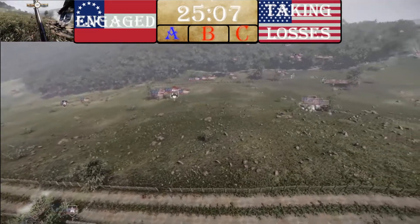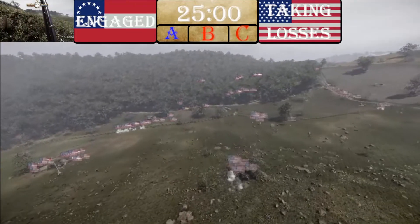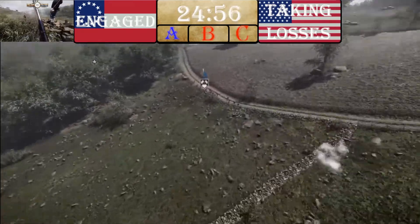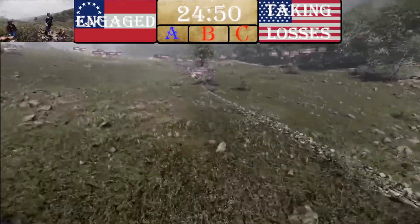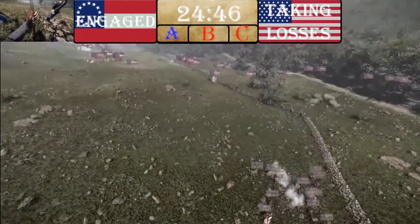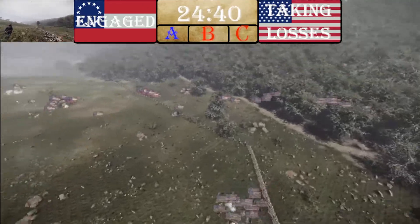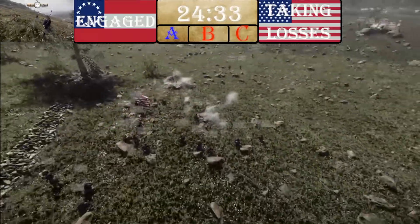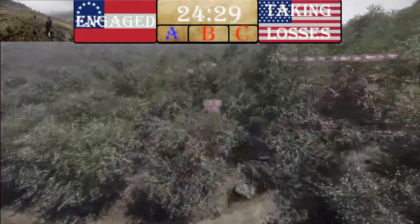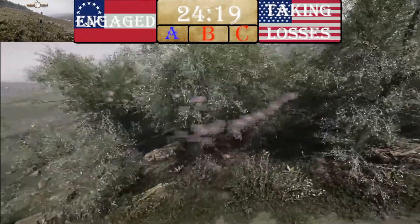CSA starting to push across the map toward A. Is Union still at A? Yes — Union is very strongly nestled around A. We've got a Union line along here, sharpshooters all along, and a Union company sort of taking the midline rocks — being a pain in the neck for any CSA trying to move up. CSA would have to either show their side, run out those guys from the rocks, or go into the forest where there's another Union contingent. Now we're seeing a long CSA line pushing out of the forest to attack one company.